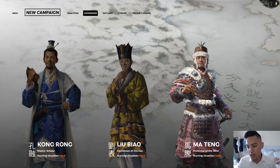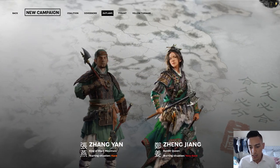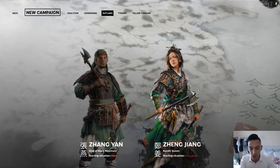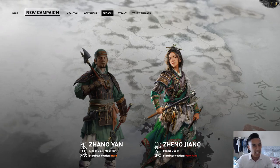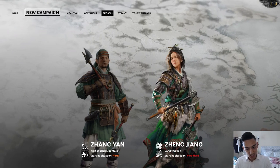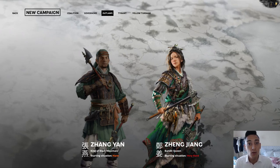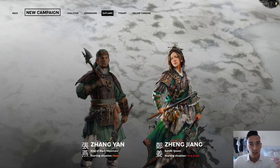We also have the governors — Kong Rong, Liu Biao, Ma Tang — and the outlaws: Zhang Yan and Zheng Jiang. Zheng Jiang is a very interesting character; I love playing as her because she has this badass attitude. She's a ruffian, a pirate with her own force. Her situation is quite tricky — you start with no territory at all, on the run from the Han forces, smashed between the Han Empire and Dong Zhuo.